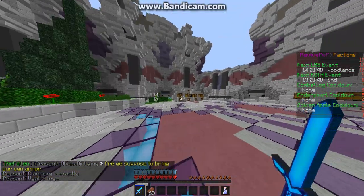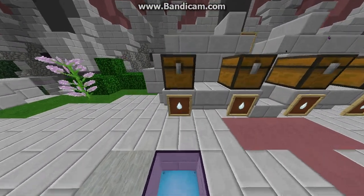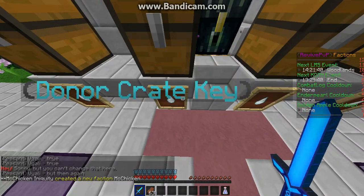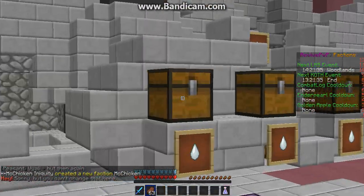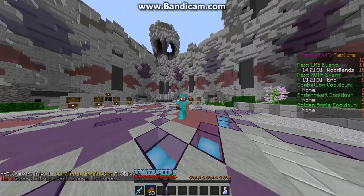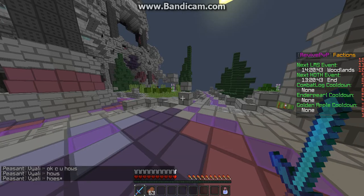Over here are the crates. This is the vote crate, this is the donor crate, this is the rare crate, and this is the super crate key. Over here is the vote — same thing. I'm going to cut the clip here, guys, and I'll be back with another clip.